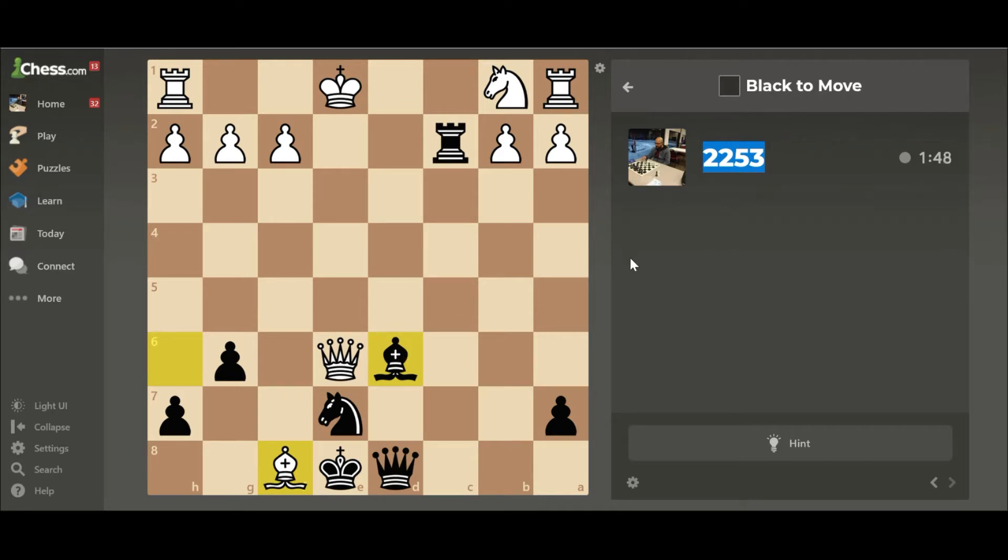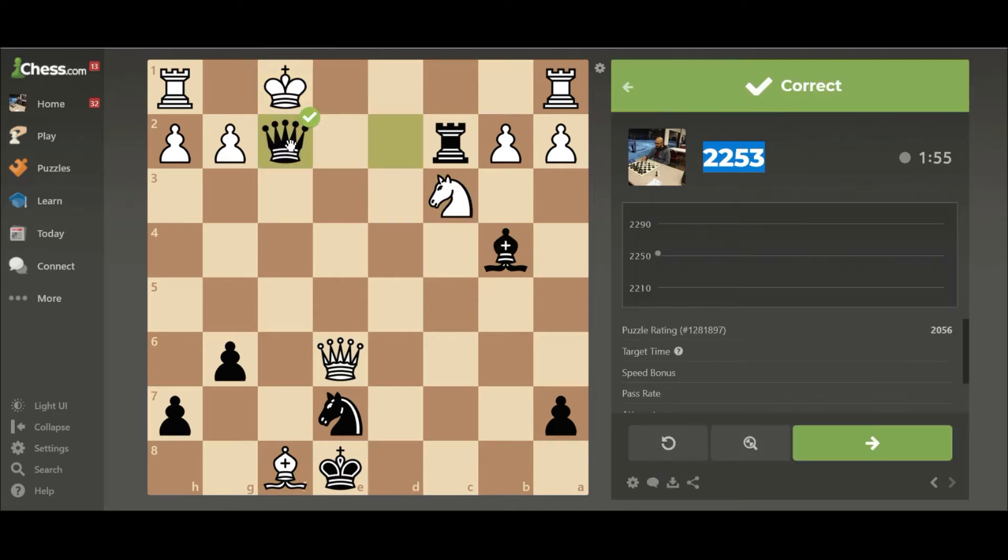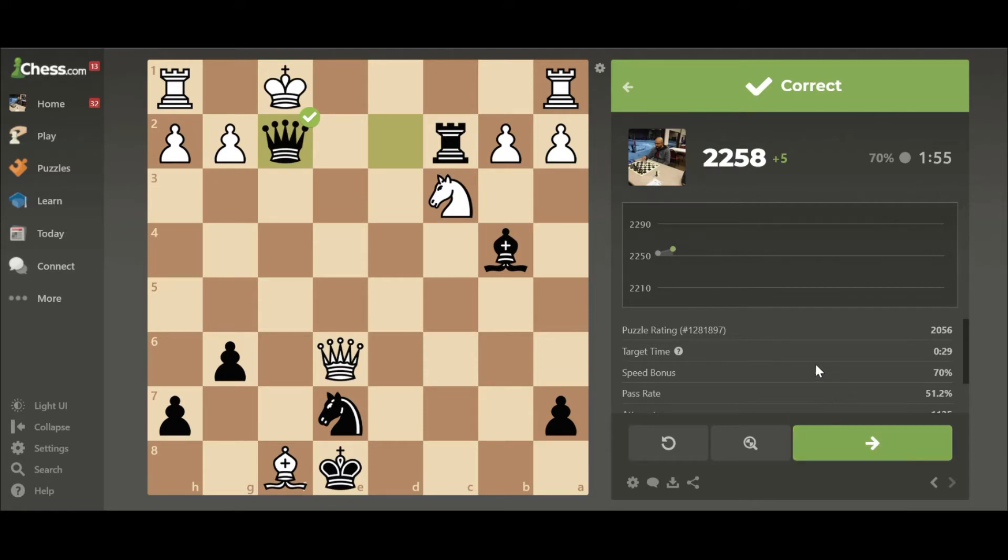I feel pretty good about that one, so let's go ahead and play. Check, check — okay, we start off with a good win. Black to play — let's see what's happening. It's an endgame where I have two pawns against white's knight, so I don't have to worry about losing, but I'm sure black is trying to win here.